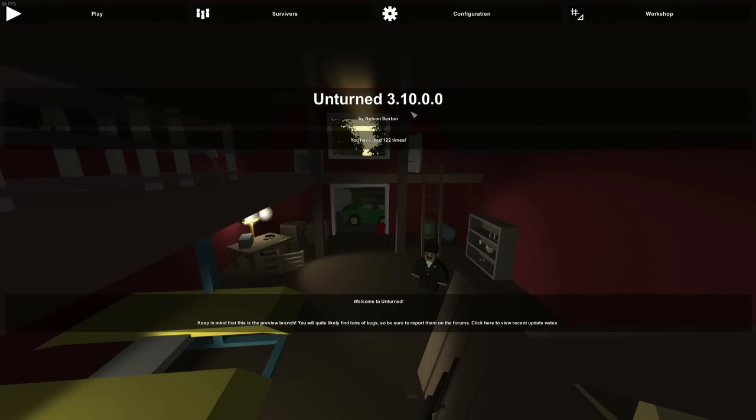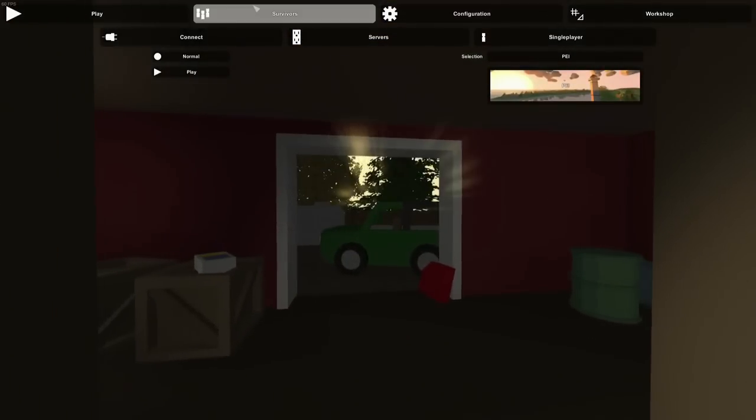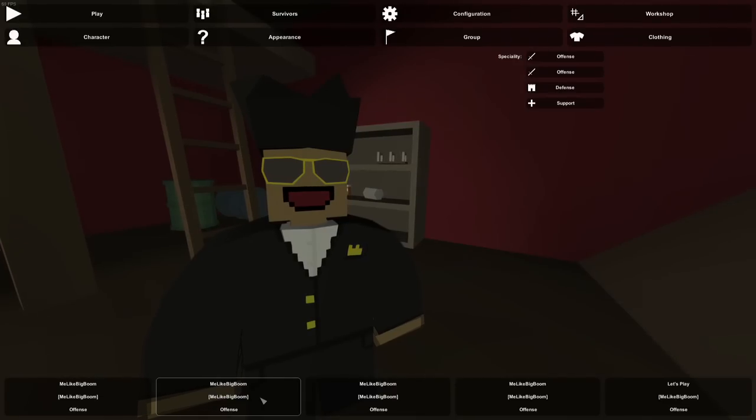First off, cloud support has been added. Single-player worlds on your different characters are now uploaded to the cloud. So if you swap between different computers or go to your friend's house and play on his computer, your saves will still be there as long as you're signing in on the same Steam account. That's very cool, especially for me, because I swap between computers a lot.